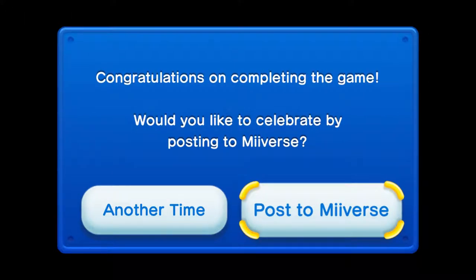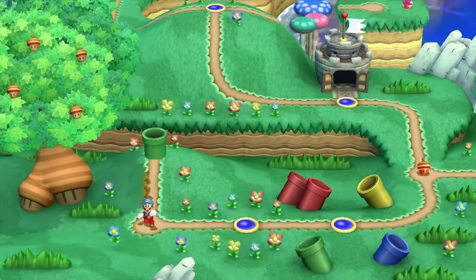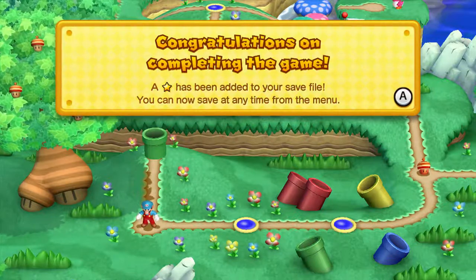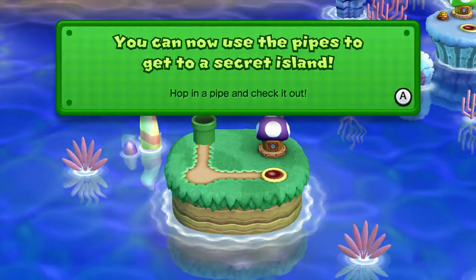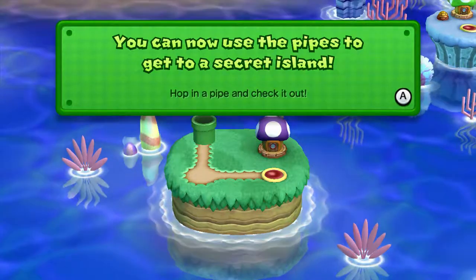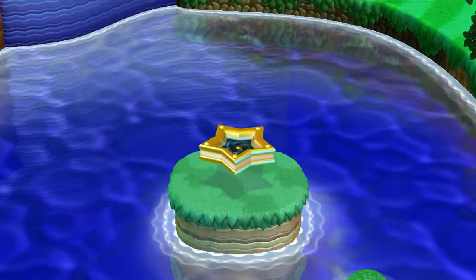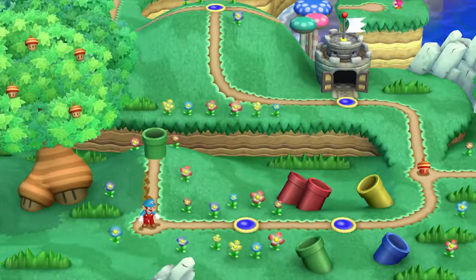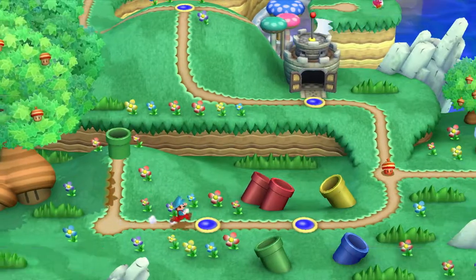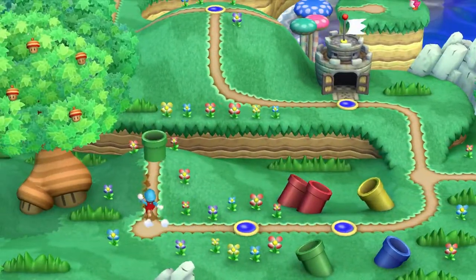The end! A star has been added to your save file. You can now save at any time from the menu — that's what I always wanted. You can now use the pipes to get to a secret island — hop in a pipe and check it out. That's new. It's a purple house, that's weird. And a star — whoa! That's some sort of portal — star portal. You can now use the pipes to get to Superstar Road.